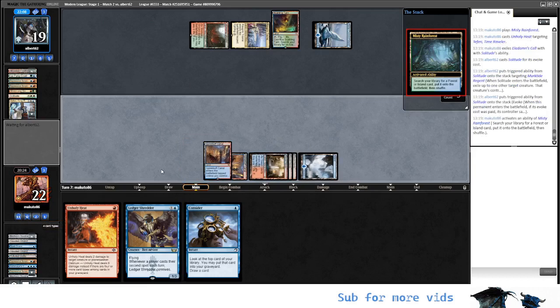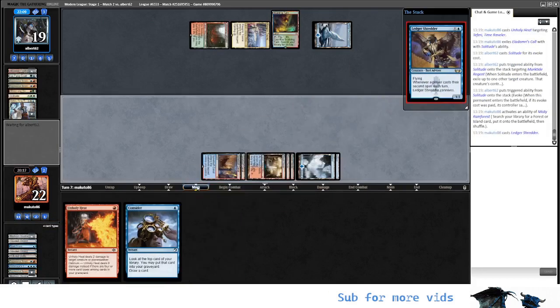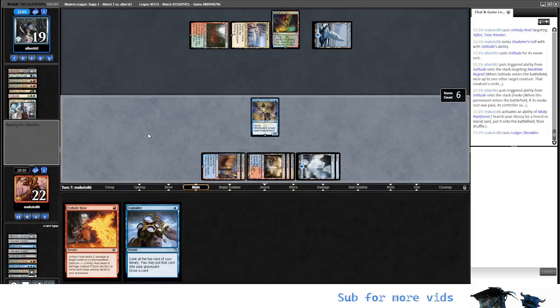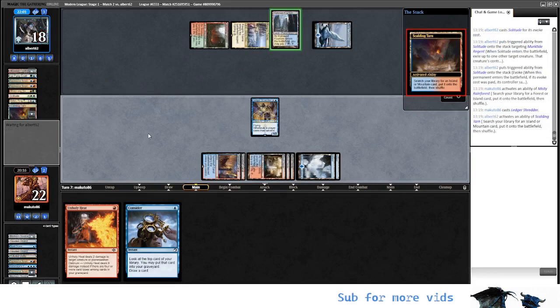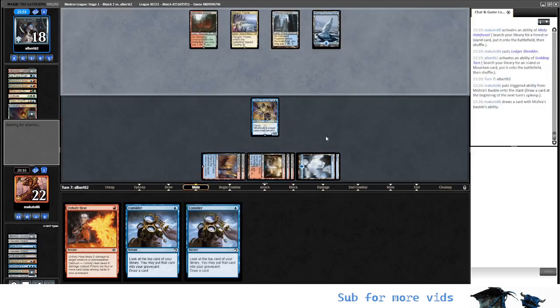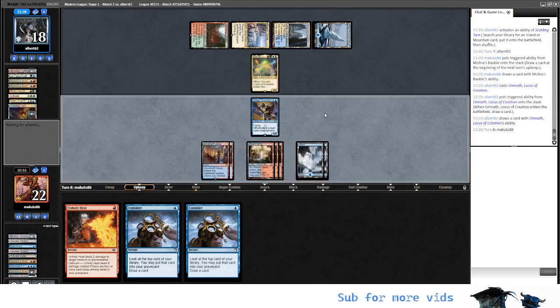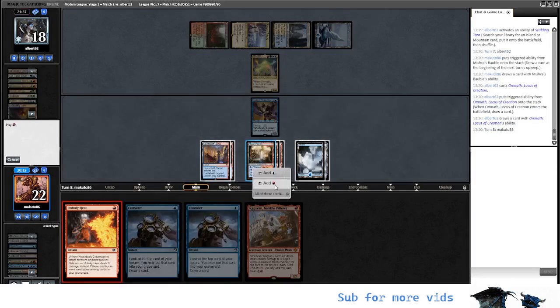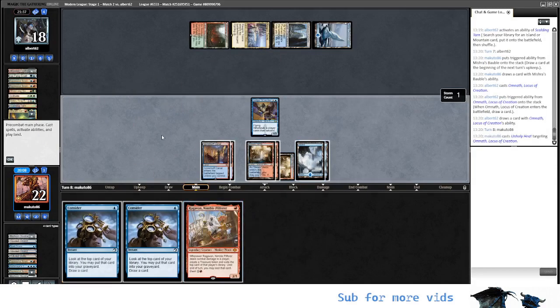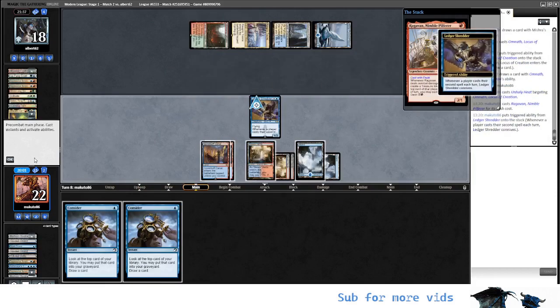And I think here we play an Island and we might play Ledger Shredder. We pass. Probably we should have played Ledger Shredder and just left the Murktide in hand — maybe that wasn't a very smart move. Omnath — they might draw a land. No, they didn't. Wow, crazy. Okay, so we're playing this. Do we want to dash Ragavan? I think yeah, let's dash it — although I'm not a big fan of dashing Ragavan against Elementals.